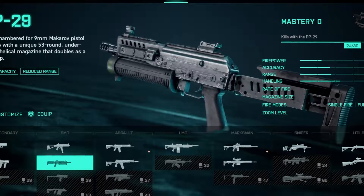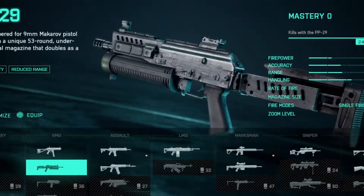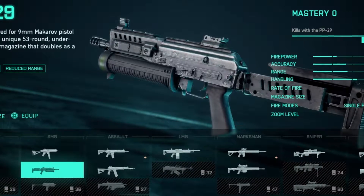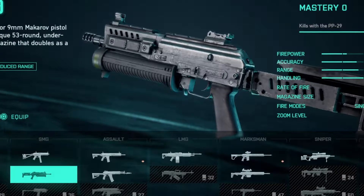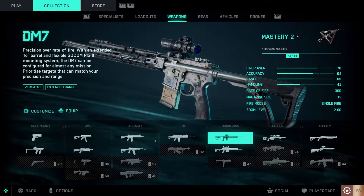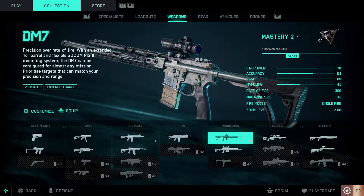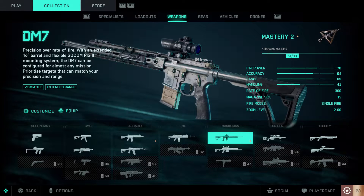But what if I told you there was another gun that stood in the shadows, that no one really saw coming? That's right, it's not the PP29 — it's the DM7. This gun is amazing. It is good at range, it is good close range, kind of. Three-shot kill most of the time, and if you get a headshot it's like a two-shot. I love it.